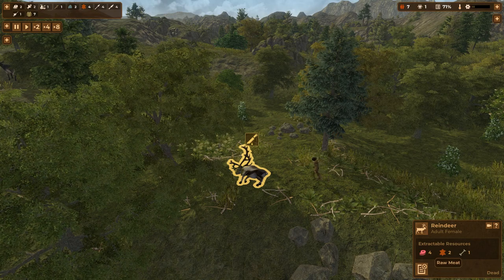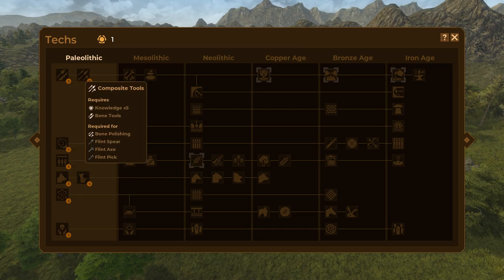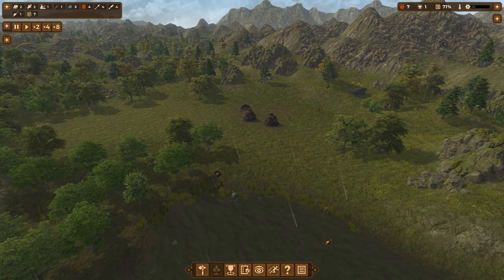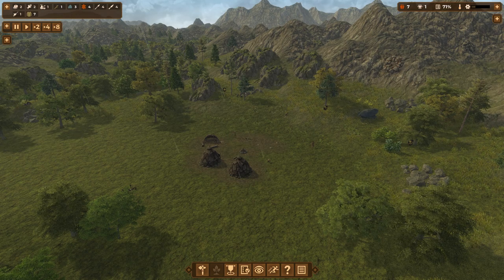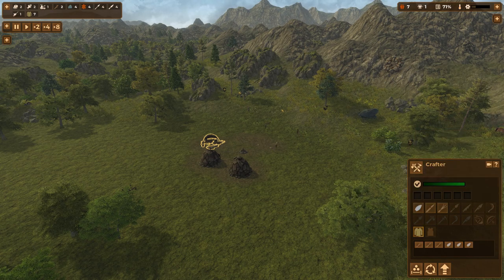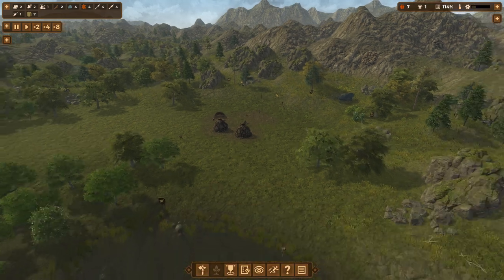First animal hunted — reindeer — and we get one knowledge point for that. Someone is going to come over and slaughter the animal and bring back four raw meat, two raw skins, and one bone. That gave us our first knowledge point — everything basically costs five points so we have to start getting busy. We have one fishing tool but we're fishing two banks, so let's create a second fishing tool and maybe two spears and three bifaces so at least every villager has a knife. Actually, let's make three spears.